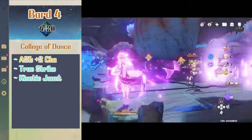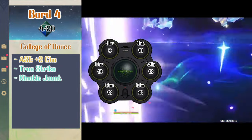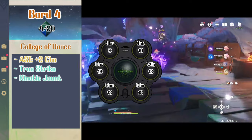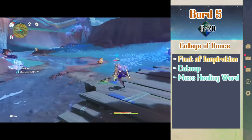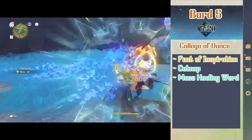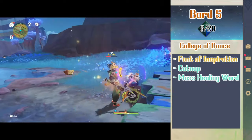At level 4 bard, Shilonen gets an ability score improvement of plus 2 to charisma, making it an 18. She also gets another cantrip being true strike and the second level spell kinetic jaunt. Level 5 bard gets Shilonen font of inspiration which restores her bardic inspiration on a short rest or a long rest. She can use spell slots to give her more uses as well. She also gets access to 3rd level spells and picks up the spells catnap and mass healing word.